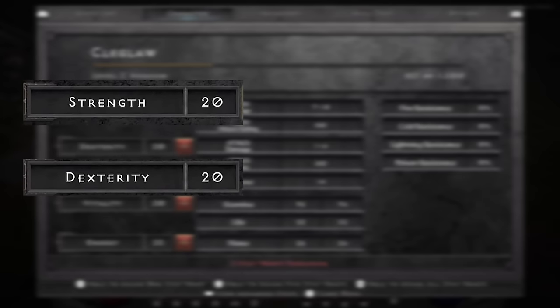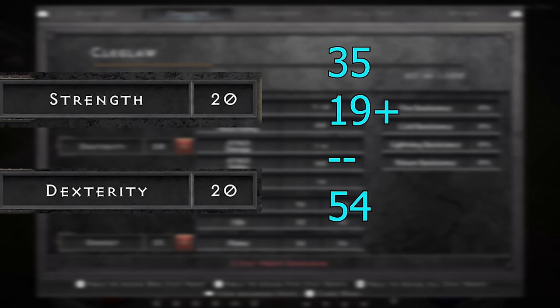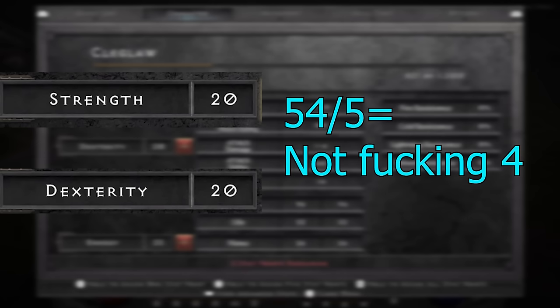So let's see — the assassin starts off with 20 strength and 20 dexterity at level 1. You get 5 stats per level. You need 35 additional strength and 19 additional dexterity, so you need 54 stats total. At 5 stats per level, while the sword requires level 4, it actually requires level 13.